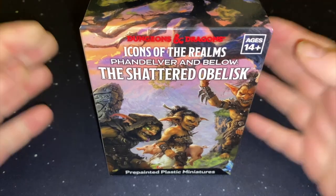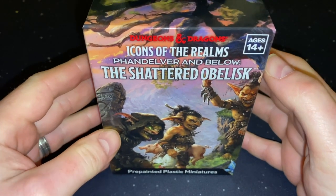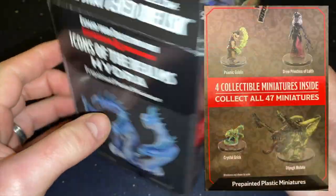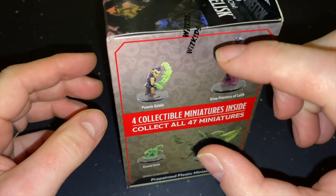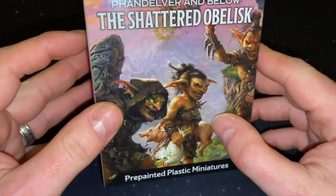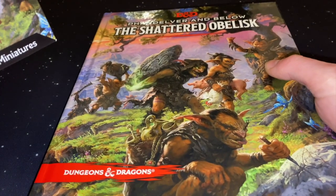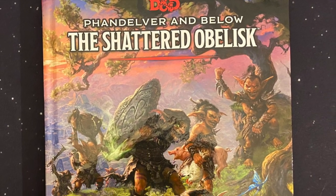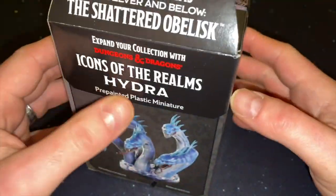Today I was in Forbidden Planet and I found this on the shelf. This is Icons of the Realm, Phandelver and Below the Shattered Obelisk. They've brought out a range of Icons of the Realms figures — 3D plastic, tiny little plastic models for Dungeons and Dragons by WizKids, based on last year's big quest, the Shattered Obelisk. I did talk about that last year when I did my Dungeons and Dragons week, but didn't know it was going to be there, so I'm super excited to open this.